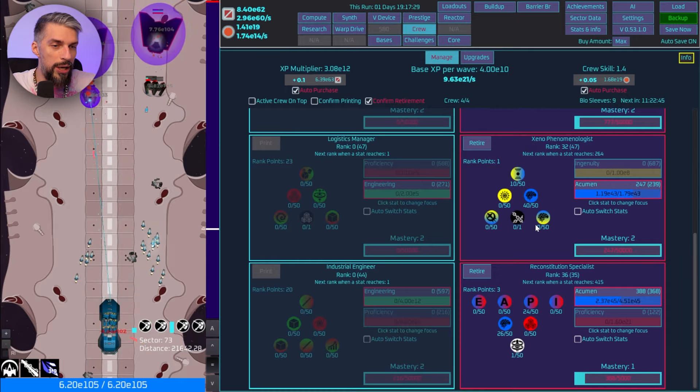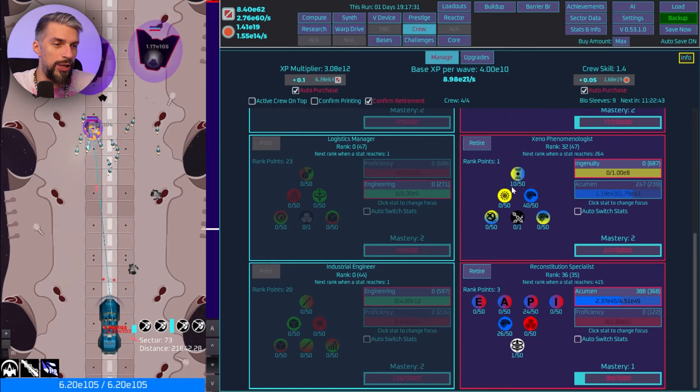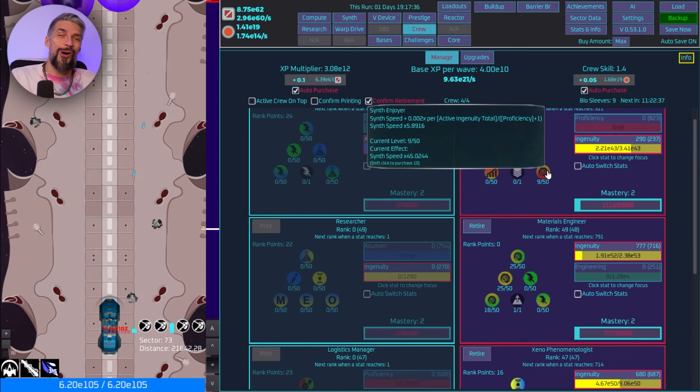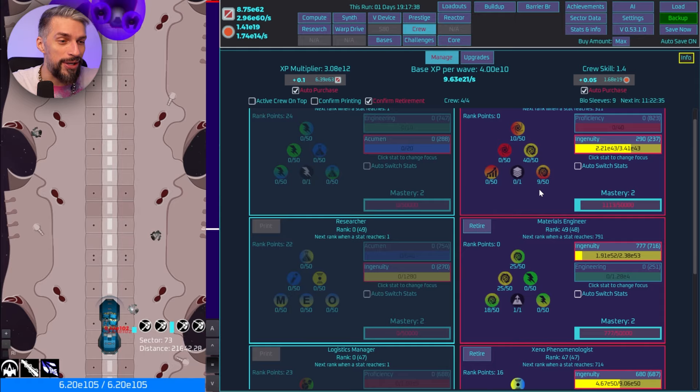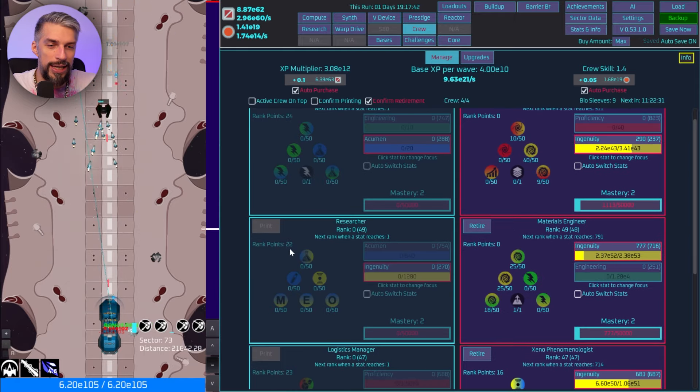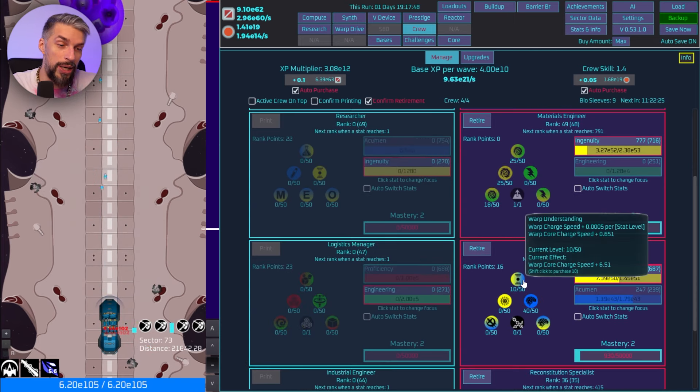We might want to switch one crew member to Ingenuity so we get more levels. Comparing: 27 vs 44 — yes, that will be very strong. We'll need the Researcher instead to get higher Ingenuity. Moreover, we have Warp Study here, which we also need. Probably we'll need to reset one crew member since I want warp being harvested at the same time.